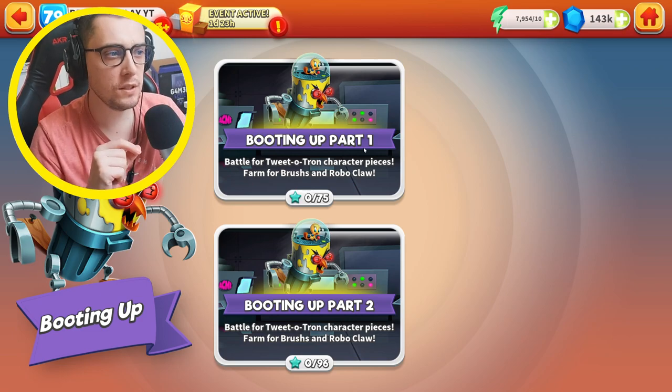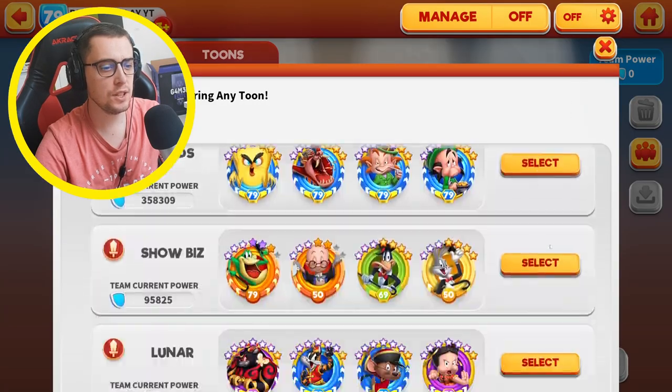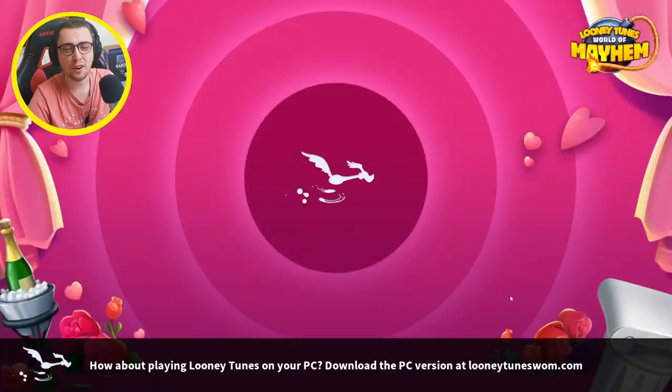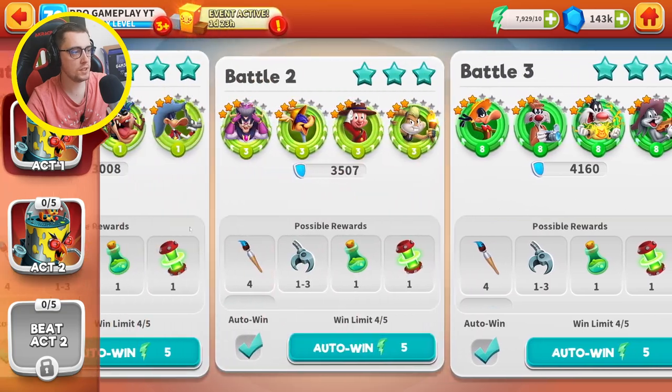First we need to boot up part 1. This is the first fight, and we can use really great toons with my team to fast clear all this. Let's start the first fight — and that was really fast. I cleared act number one pretty fast.